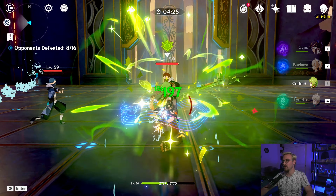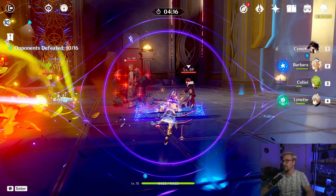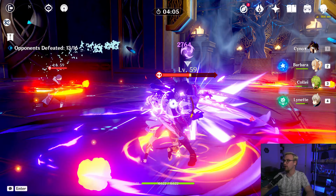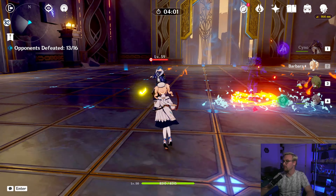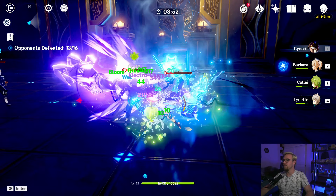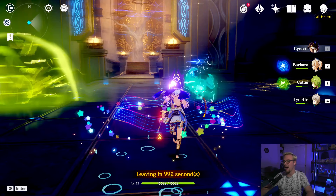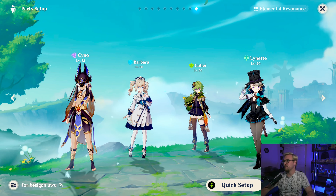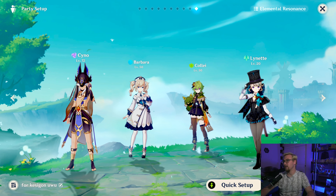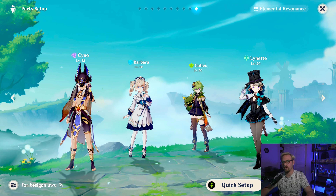We go back to Barbara, use Collei's skill and burst, then go to Cyno — same thing, just keep causing Aggravate, keep causing Blooms. Electro Charge is even good. Lynette comes in with her burst: if you can make it pick up hydro, you can cause more Blooms for Cyno to hyper bloom. This would be a pretty decent rotation for early game, especially if you were able to get Collei through the Spiral Abyss. If not, try getting Dendro Traveler by going to Sumeru, or run another hydro character — there's a lot you can do that allows Cyno to go crazy with his electro element.